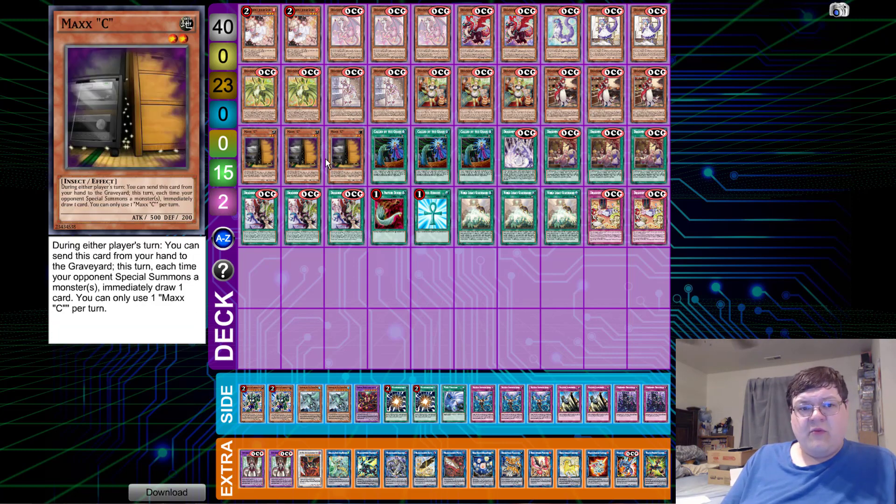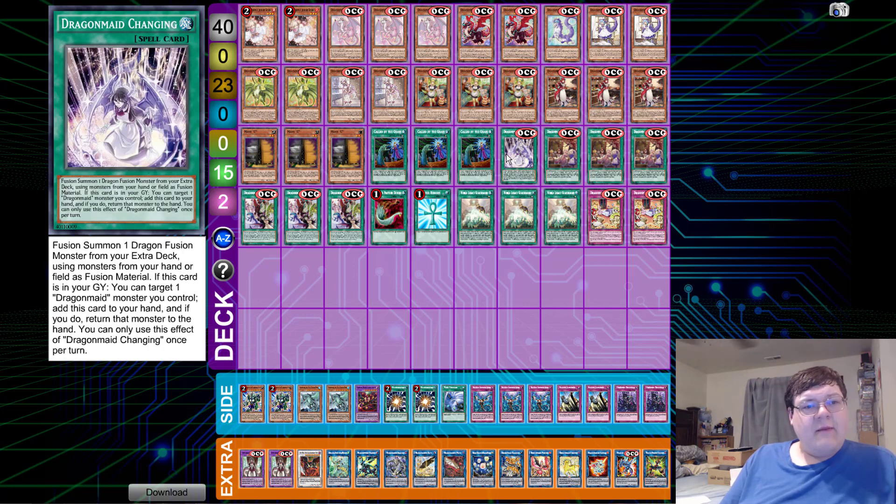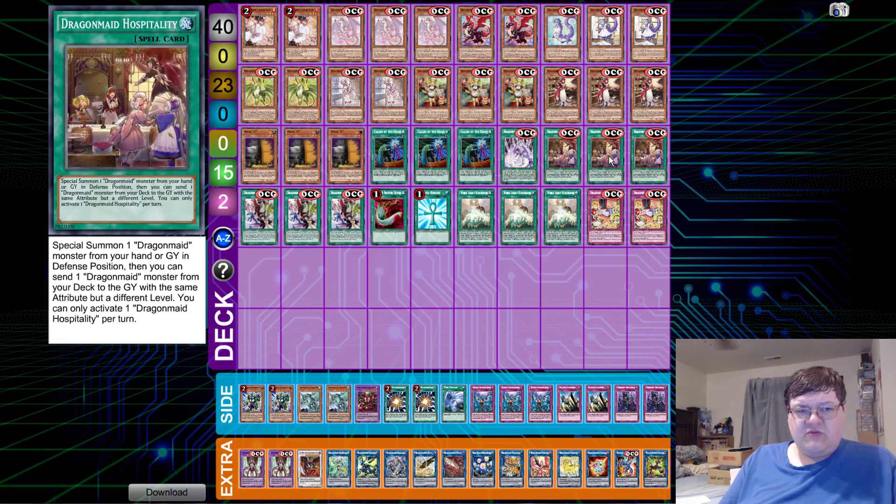Of course, we have triple Max C as well as triple Call by the Grave. Dragon Maid Changing — you can Fusion Summon one Dragon Fusion monster from your extra deck using monsters from your hand or field as material. If this card is in your graveyard and you target one Dragon Maid monster you control, add this card to your hand and return that monster to the hand. So this grants us basically the Fusion Summon option, which we need.